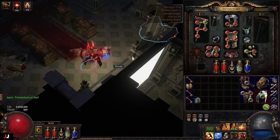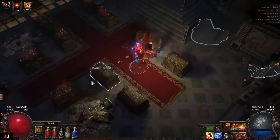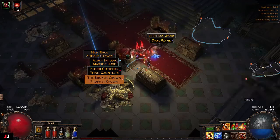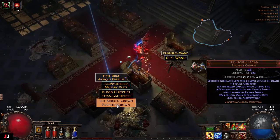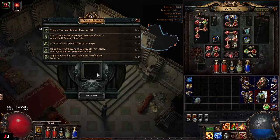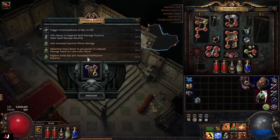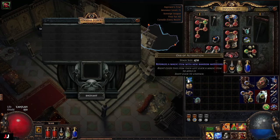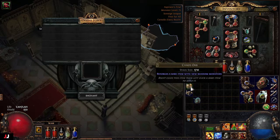Next lab. Three keys and a Broken Crown. Enchants: Siphoning Trap, Vigilant Strike, and Spectral Throw damage — all really bad. None of these are any good, so we're having just some really good luck this week. For our loot we made 1C, and I think these are like 7 to 1, so I'll say 1.5 Chaos.